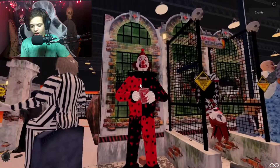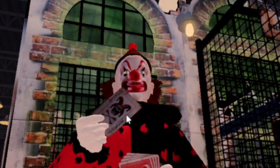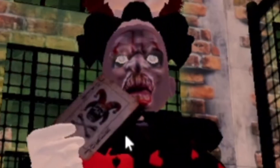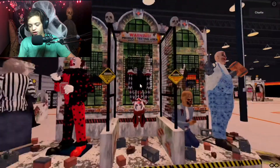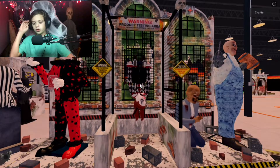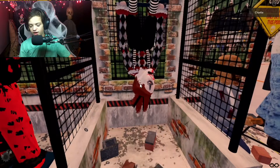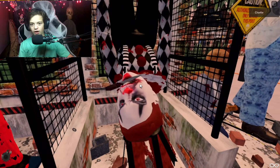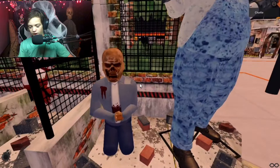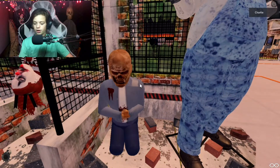Over here we have the Henry Hustle. Henry Hustle is actually one of my favorite guys this year — he pops up and has like two heads. Right here we have Harriet Hustle, who I think is Henry Hustle's sister or something. She kind of swings around with a knife in her mouth, which is kind of weird.